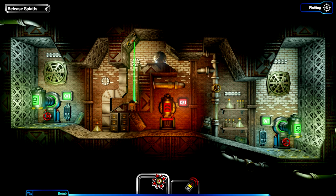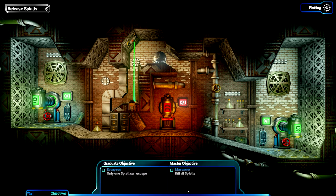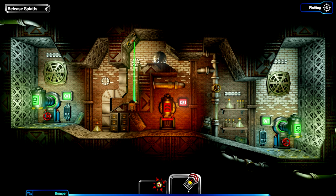Only one go - hang on, two people to kill here, and they're coming from two directions. I've got myself one bomb - that's a manual detonation, you click on it and a few seconds later it detonates. We've also got a bumper. One splat can escape, or kill all the splats - you just have to kill all the splats for this one, which is absolutely fine.